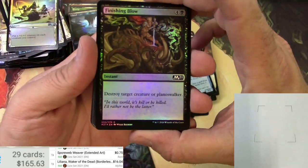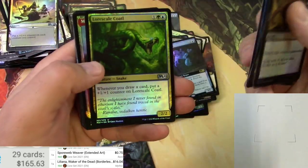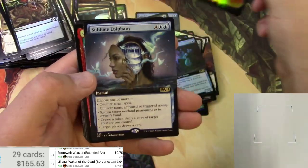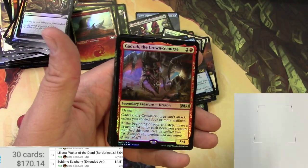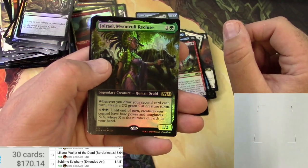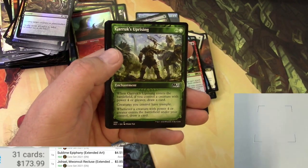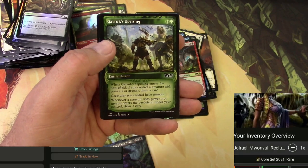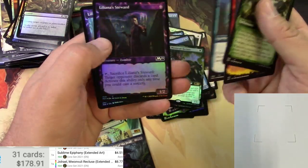Cat token, Zombie token, Finishing Blow, a Swamp, Coatal Mountain, Sublime Epiphany, Gadric the Crown Scourge foil — I don't think it was a big one. And Monvolo the Recluse in box-topper style — let's see if she's a big one. Maybe five bucks more as a foil. That's pretty decent. All right, that's gonna do it for my Collector Booster box!